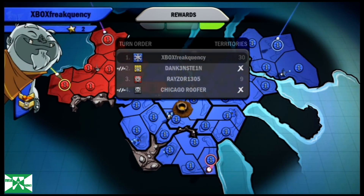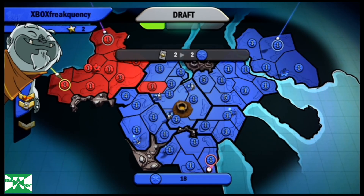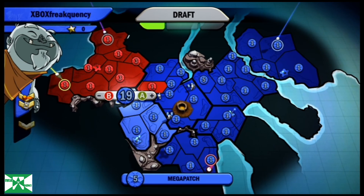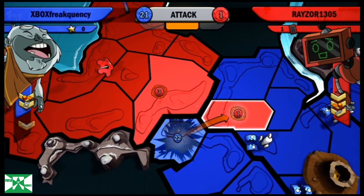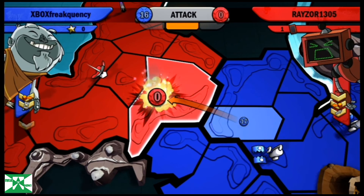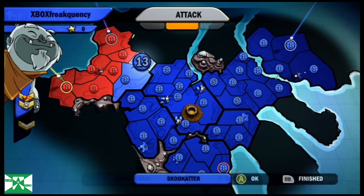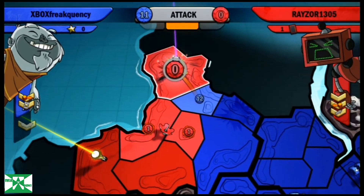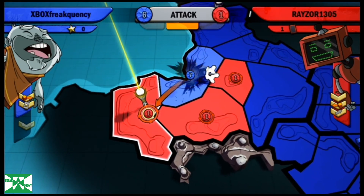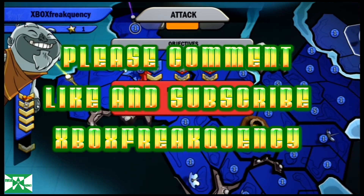Red is in a very desperate state here. I'm just going to trade in because I have him on the run. Red is pretty dwindled — he doesn't got much. I get a huge amount of troops. I'm just going to go all the way on him. I'm going to take his capitals first, sweep around — and this might just be game. Boom, there we go — game's done!